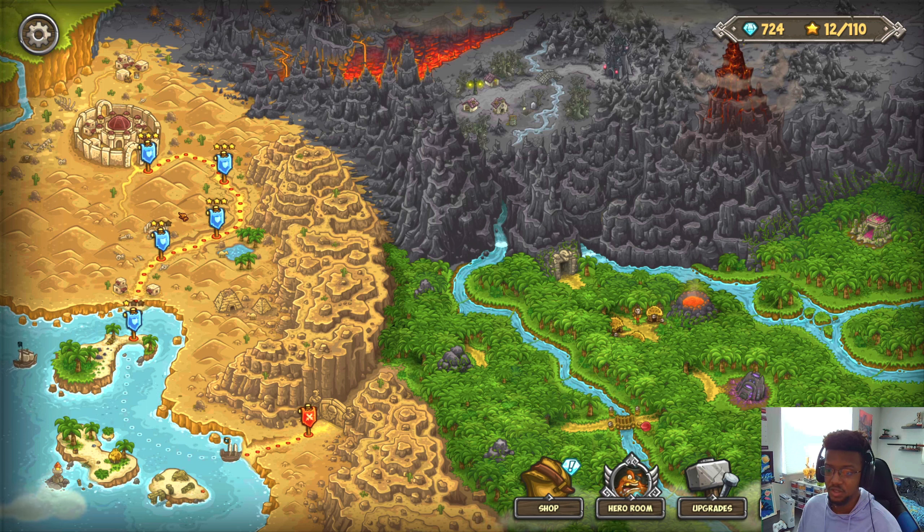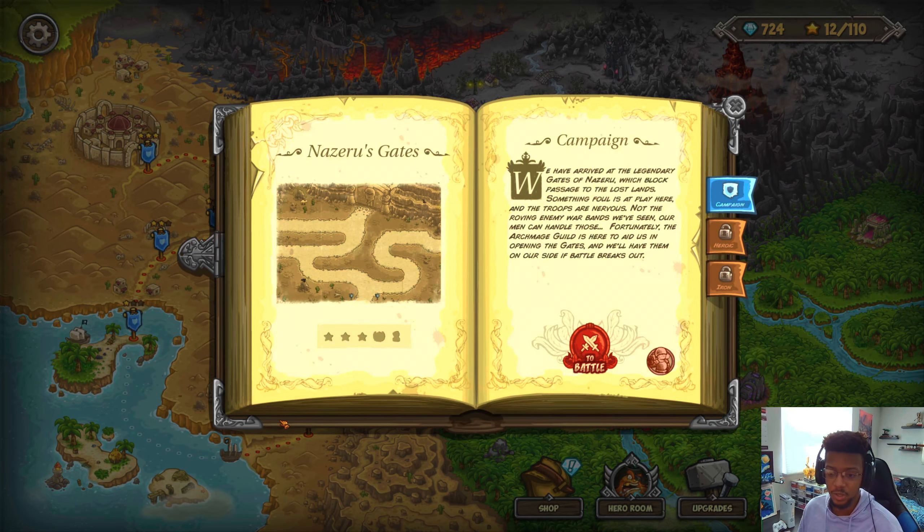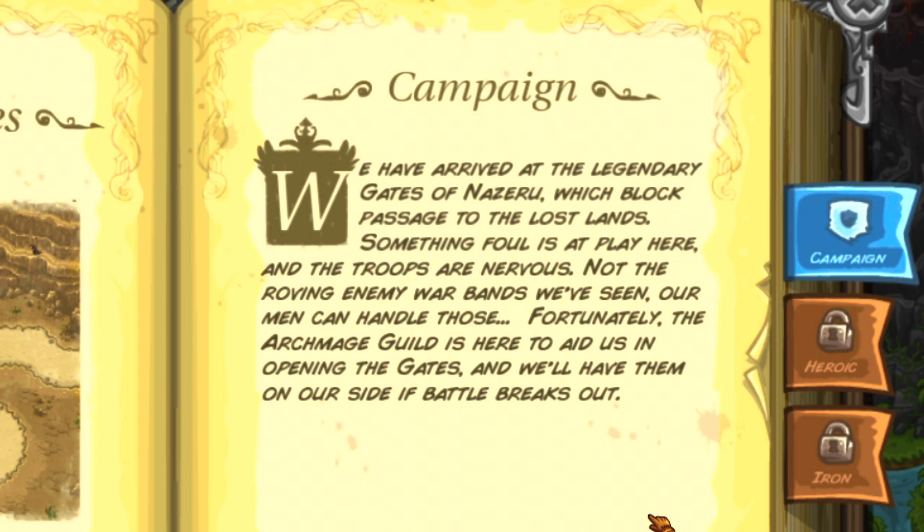Hello everyone, welcome back to another episode of Variety Friday, continuing on with some more Kingdom Rush Frontiers. Last time we left off, I barely beat the level in the previous episode. This time I do think I have a better grasp on the mechanics of this game and how all the end towers kind of interact and play on each other's strengths and weaknesses.